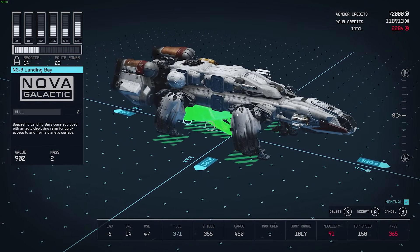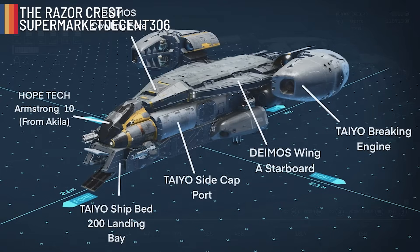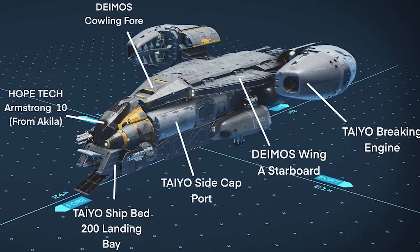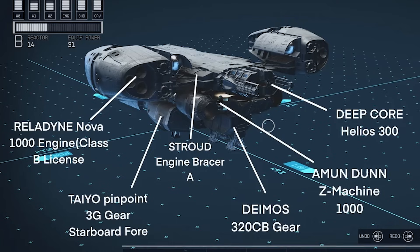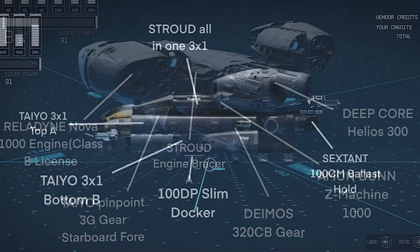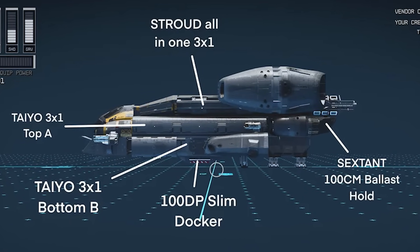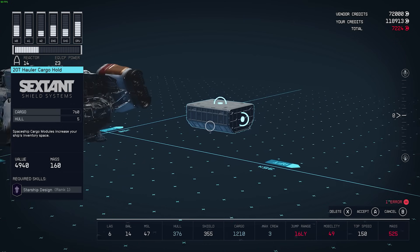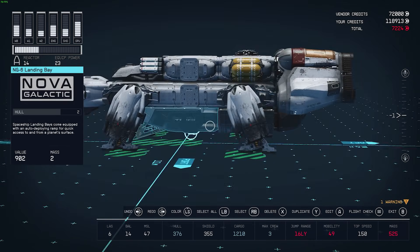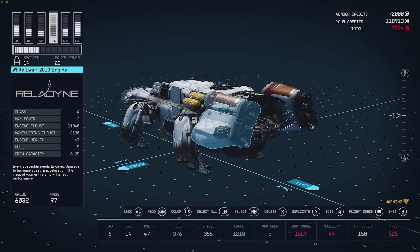The first one is the Razor Crest by supermarketsdecent306 on Reddit, and as you can see they did an absolutely incredible job recreating the Mandalorian ship, which was gone far too soon. Not only does it look really accurate to what we got in the show, but they also added text to display what parts are which, so you can recreate this version of the Razor Crest for yourself in your own Starfield game.